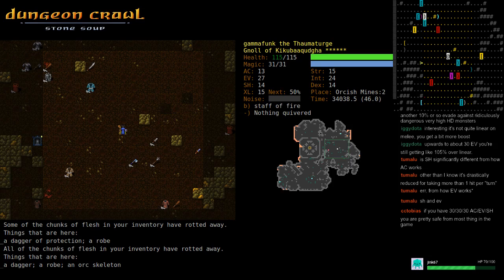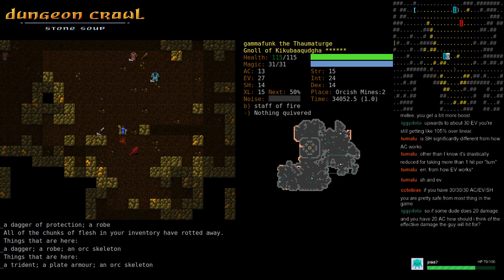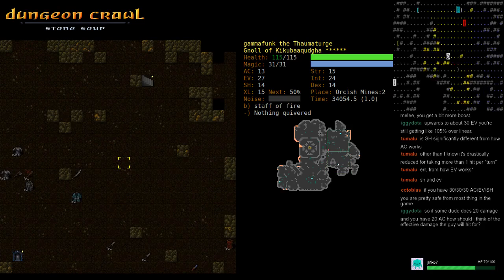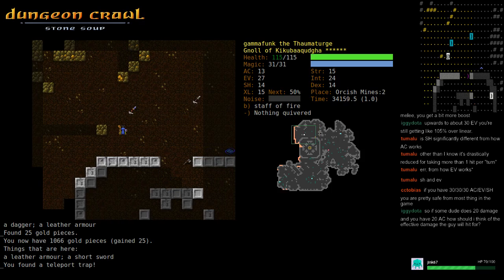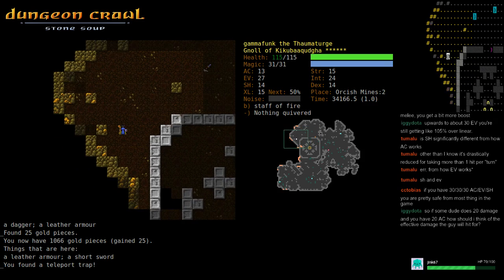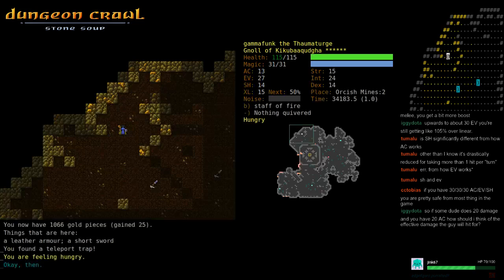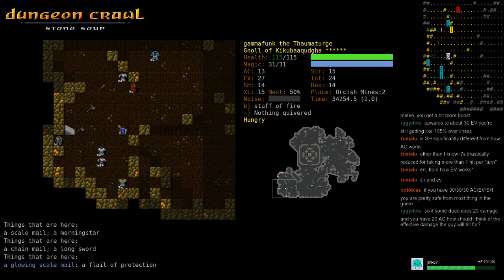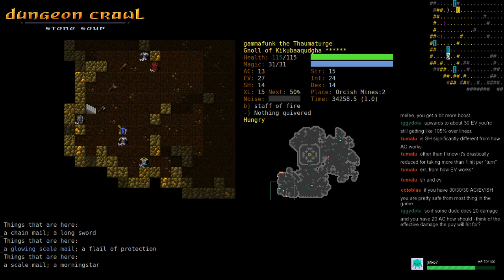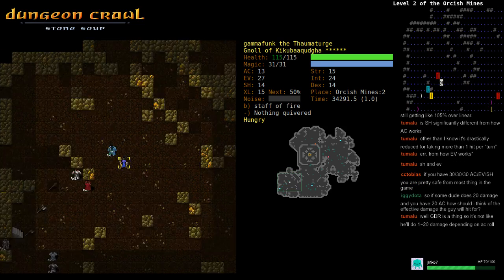A phrase you hear a lot is 'some of some is 60' — 30 AC and 30 EV is a rough guideline for a hybrid style with actually quite good evasion, probably lighter armor like dragon scales. Something more like 40/20 or 50/20 means tons of AC, probably gold dragon scales or good plate, and you're probably not casting many spells.